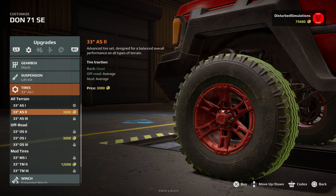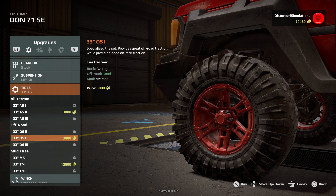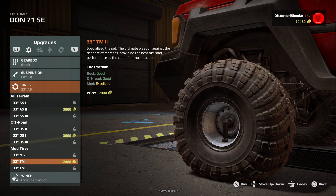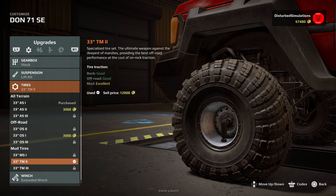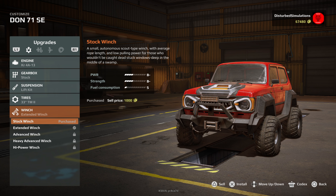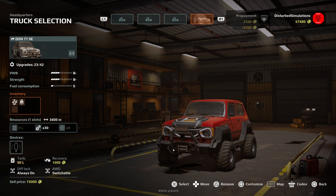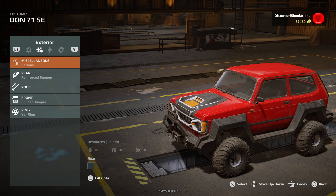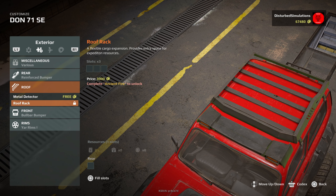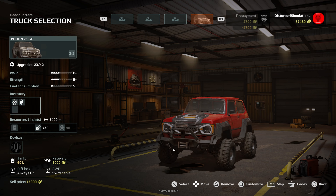We are currently average and average on tires. Let's put on some better tires — those look pretty cool, and we actually get better everything, so I'm going to purchase those. We've got the extended winch which I think I brought as well. Going back into customizing — do we want to put anything on the roof, like a roof rack? That's locked, so we won't do that.